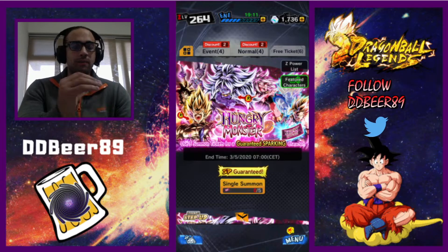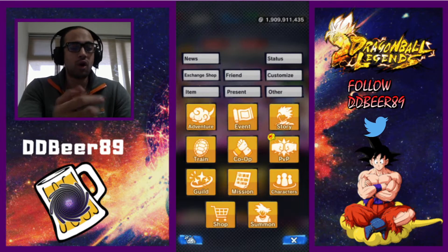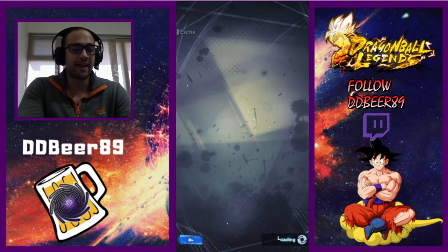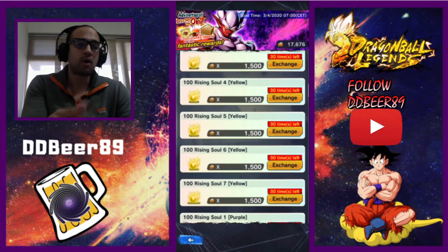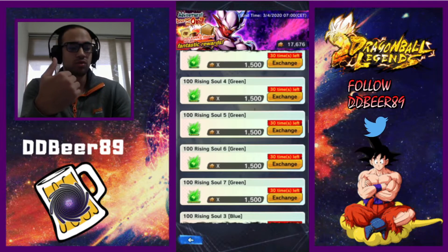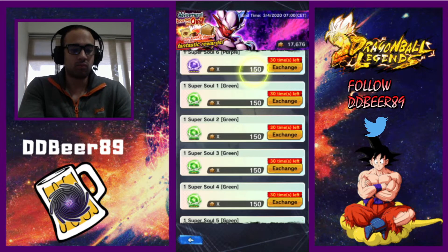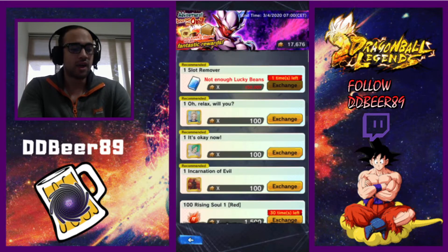These are not the free ones — it's completely different — but they will be for roughly the same banner and are for single summons only. With your only's you can also go to the exchange shop and use them to get other things, like extra rising souls, super souls, skip tickets, and whatever else you need.